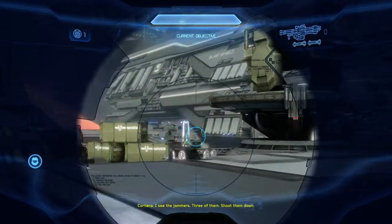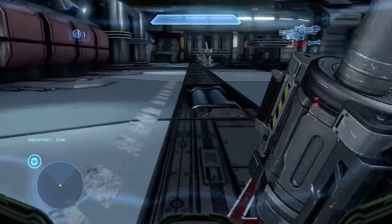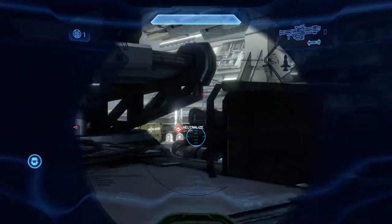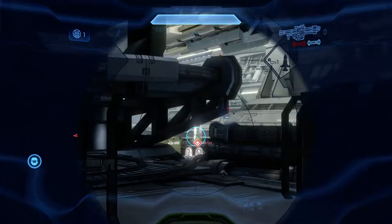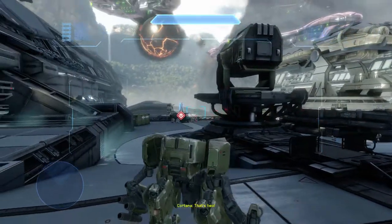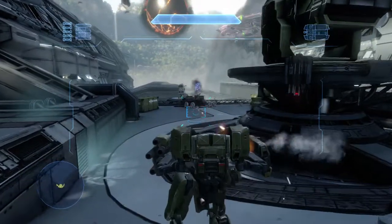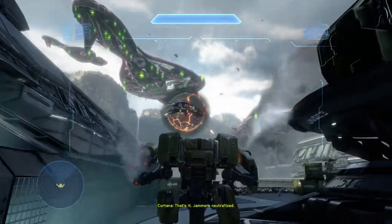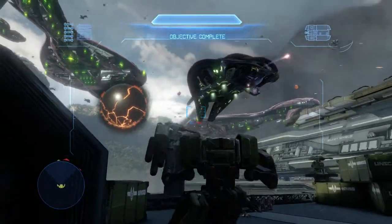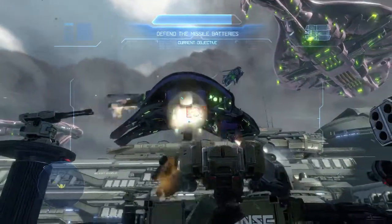You're going to aim for the right jammer first — shoot it — then run and aim for the middle jammer. If your rocket misses, that's fine; you can still shoot the far jammer from where we're going next. Grab the rockets right there just in case you need them, and start aiming immediately for the third jammer. Then afterwards, begin to focus your fire on the Phantom. Try to take out this Phantom as quickly as possible.